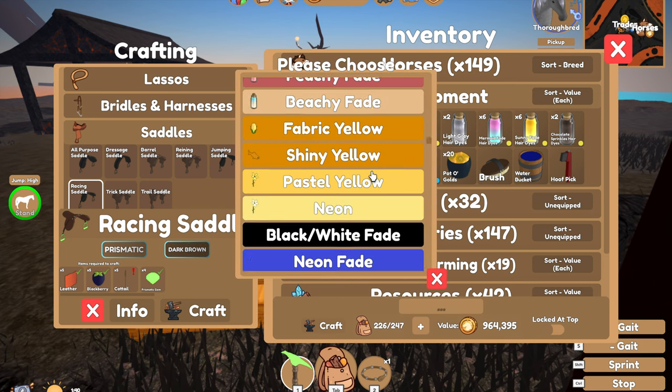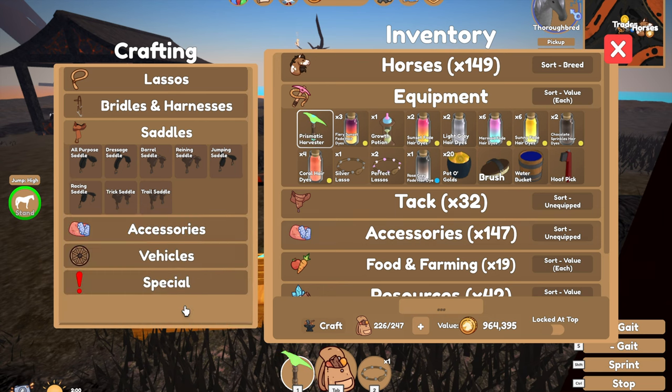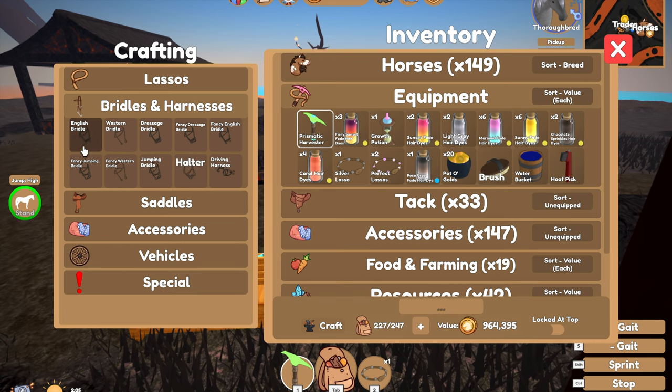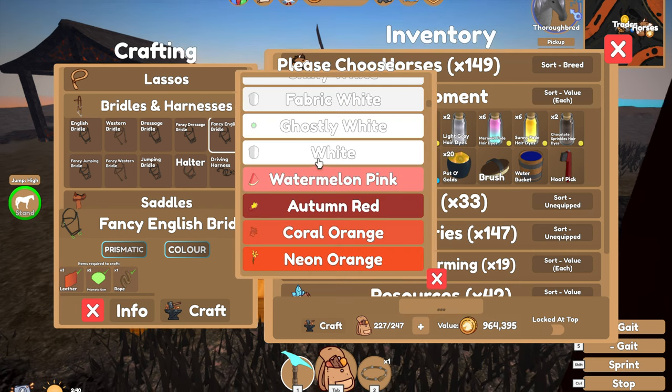Okay, we've got the racing saddle — prismatic. What color should I get? Should I get dark brown? I can't get dark brown and I'm not going looking for it. Do I go white? White would look nice on him. Whatever color I choose I have to stick with it — let's go with white. Now that I've done that I can't change. Do we have a racing saddle? A racing bridle? I mean — English bridle, western bridle, dressage bridle, fancy dressage bridle, fancy English bridle. I'm guessing we're going to have to go with fancy English bridle because that seems the closest to a racing bridle.